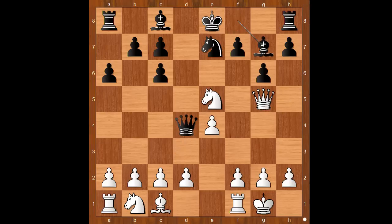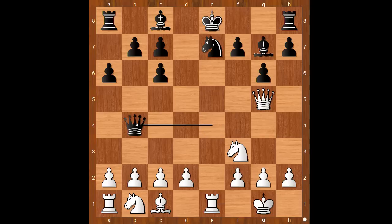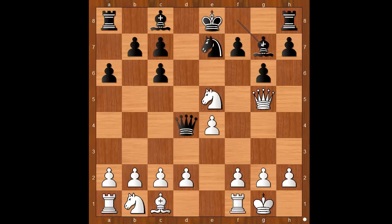If knight goes to f3, attacking the queen, the queen may take on e4 and after rook to e1, queen goes to b4. Knight to d3 — with this move white is preventing queen to b4.